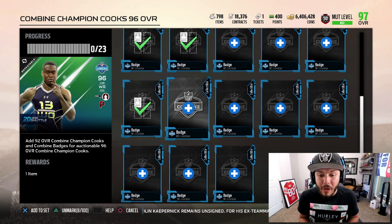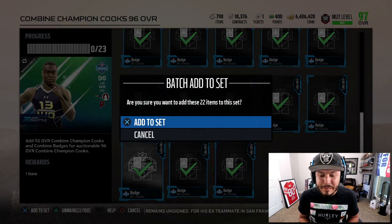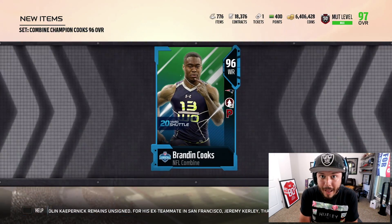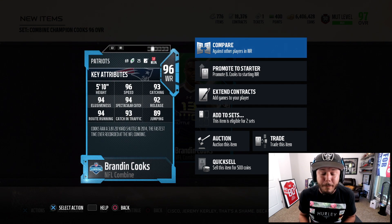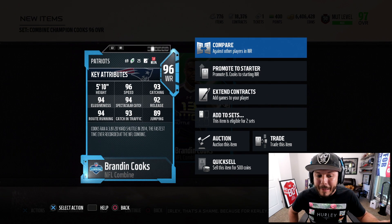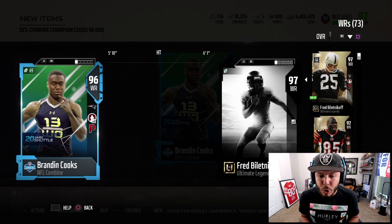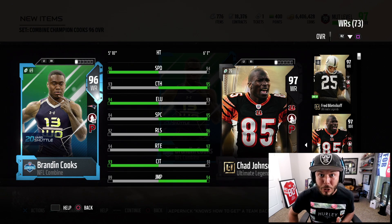After this we should have a 96 overall auctionable card. If you guys have some of those smaller players, you can do this and make some of your coins back — maybe even more depending on how you did it. On to the 96 overall Brandon Cooks. He has Playmaker and Go Deep, boosting spec catching to around 96 spec catch, 97 speed with John Madden, 93 catching, 94 looseness with 94 route running. He can definitely earn a spot on my team, though it's probably going to cost Ocho Cinco his spot.